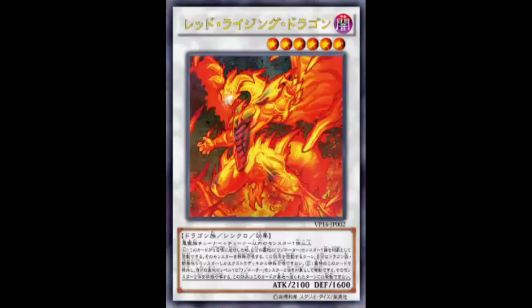For those of you who are Red Dragon Archfiend / Resonator deck fans, you got a new card, which is great. I was using that deck for a while on Daily Duels. There was no bridge before, but I think you finally got your bridge here. There were a lot of lower-level Resonator tuners and high-level monsters you could special summon — things like that butterfly, the wolf, Instant Fusion — and now we actually got a bridge through Red Rising Dragon.